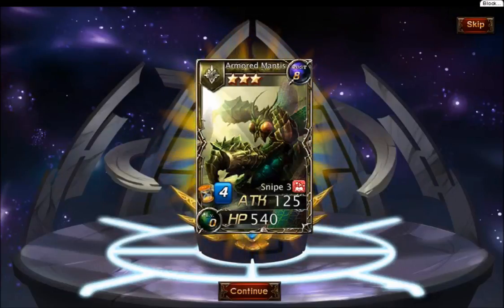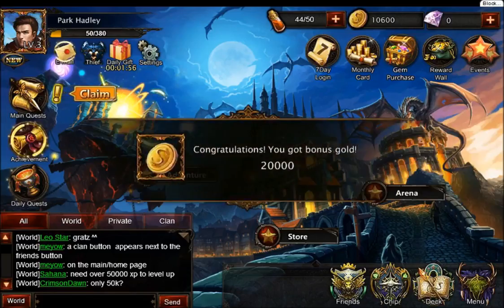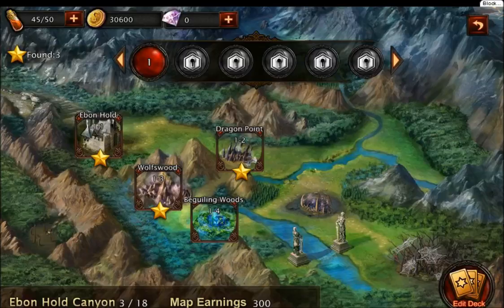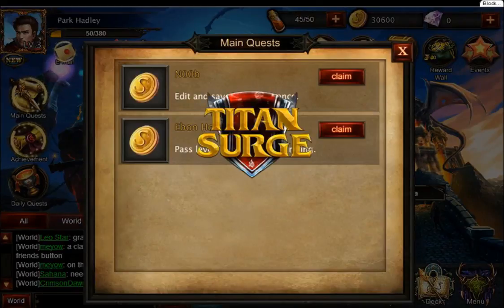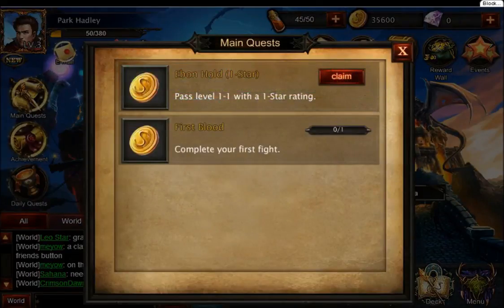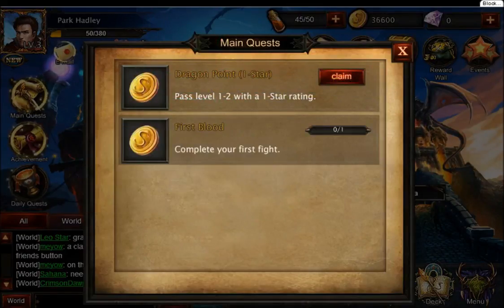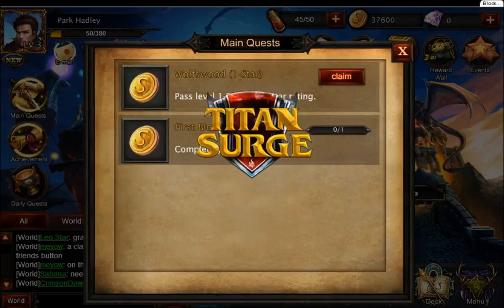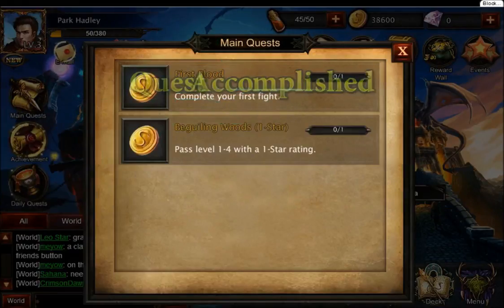It's got a good attack. What's this — Snipe? Deals 175 damage to the opposing card with the least HP. Congratulations, you got 20,000 something. Wait, I did not click anything — it tells me to go claim something here. Congratulations! Hey, what's with this? You can keep on claiming — oh, it's the main quest. That was the last claim.